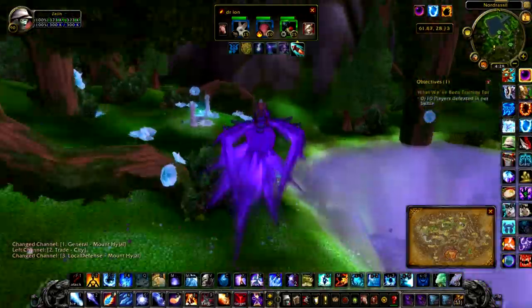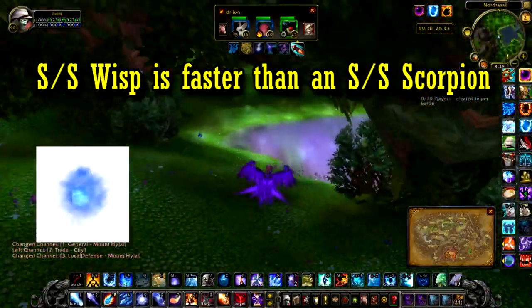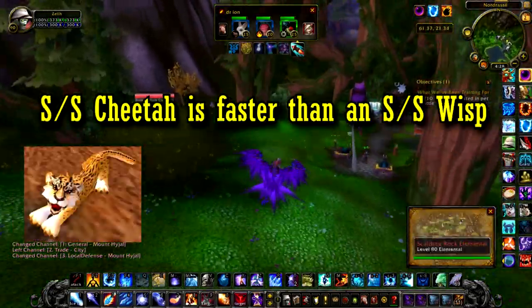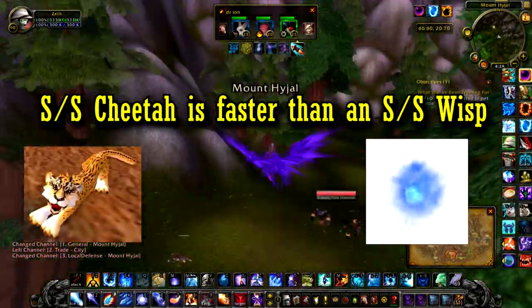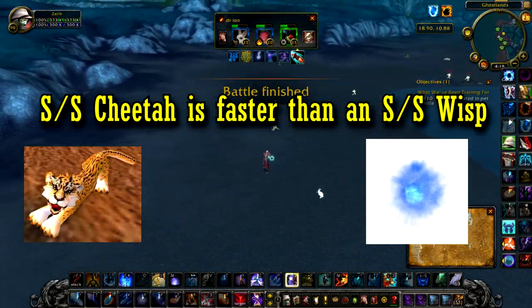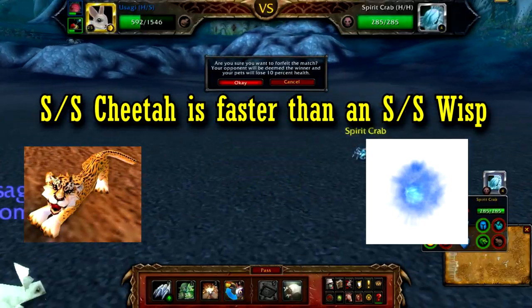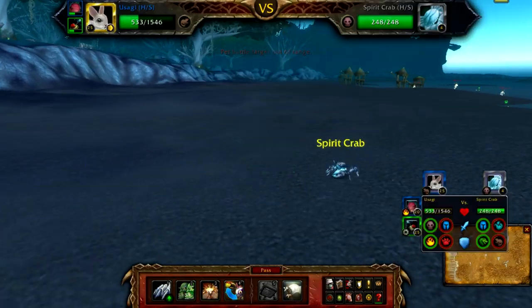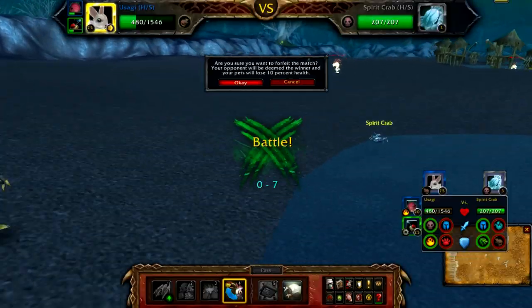Of course, pet families also determine stats as well. A wisp with an S/S breed will be faster than a scorpion with an S/S breed, and an S/S cheetah will be faster than an S/S wisp. But that S/S cheetah will have almost no health or attack, while the wisp will have a decent attack and health. Pet families are their own thing entirely — some are just better with certain stats than others.